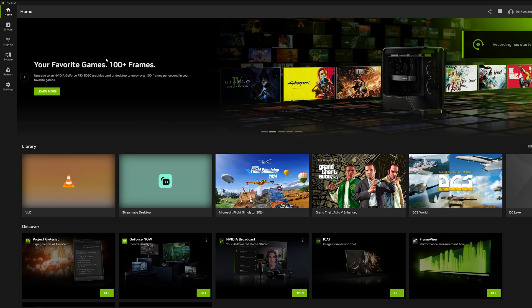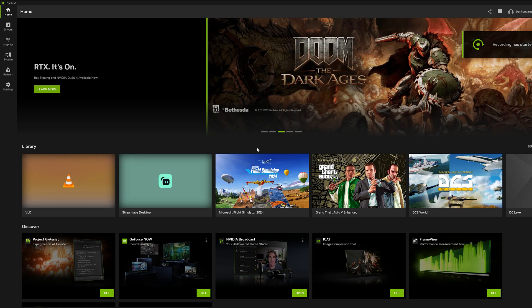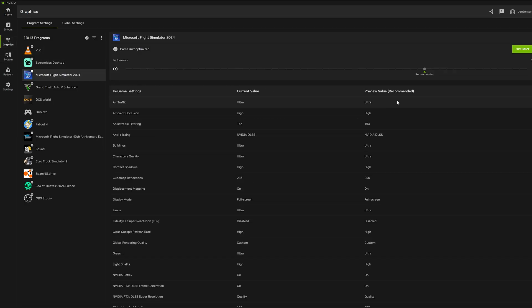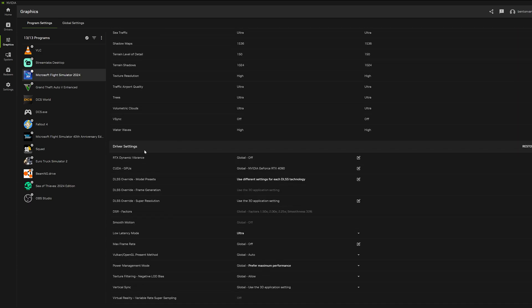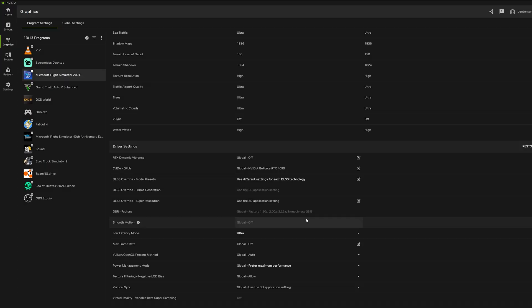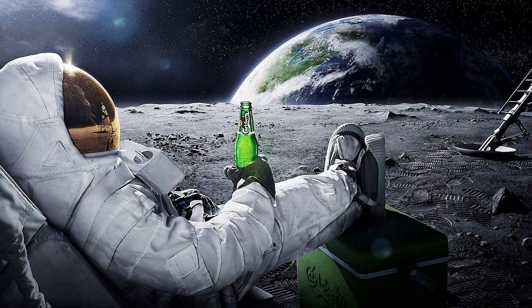Now let's move on to the NVIDIA app. Open up the NVIDIA app, head over to the graphics section and select Microsoft Flight Simulator 2024 from the list of games. Then scroll down to driver settings. Here's where we fine tune things — set DLSS Override Model presets to use different settings for each DLSS technology. For frame generation, select the latest version available, and for DLSS Super Resolution, choose the latest preset. Right now that's the K preset. Once that's all set, you can close the NVIDIA app and we'll move on to the NVIDIA control panel for some additional tuning.